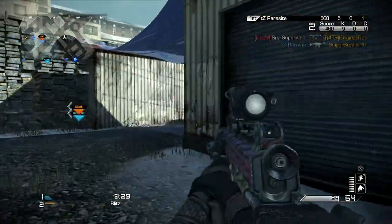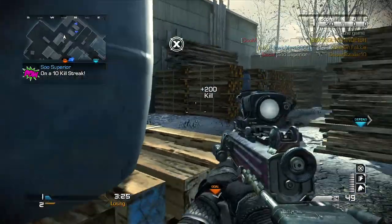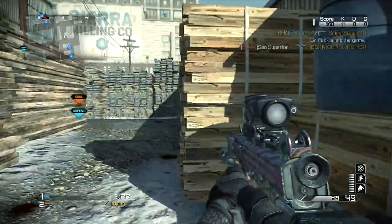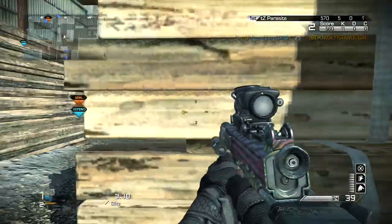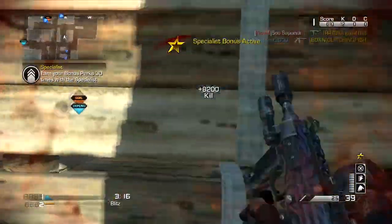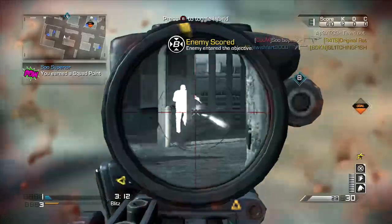The one upside I found to this challenge was there was a knifer on the enemy team, and when you put rapid fire and dead eye on a gun that already shoots insanely fast, you can pretty much kill the knifer at point blank range quicker than he can get his knife out and into your body. So that was like the one perk I found in this class.